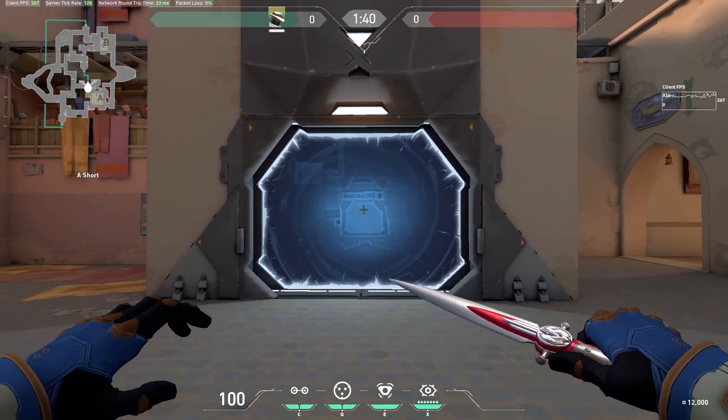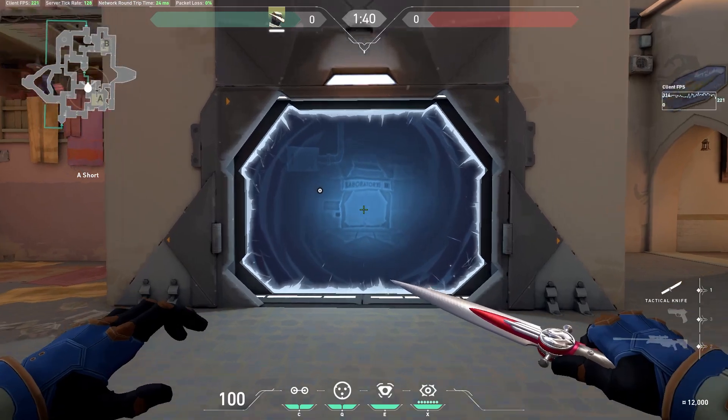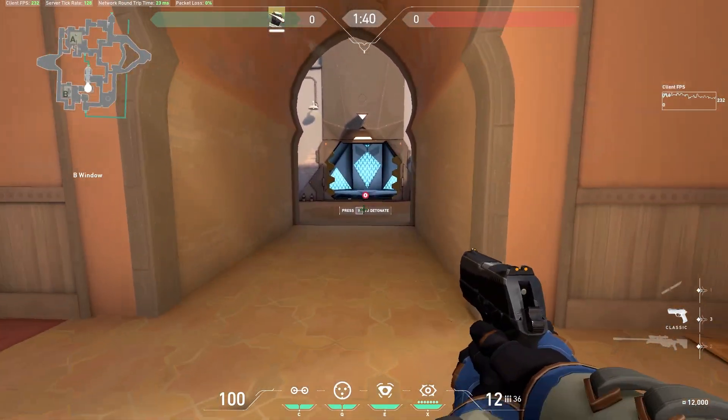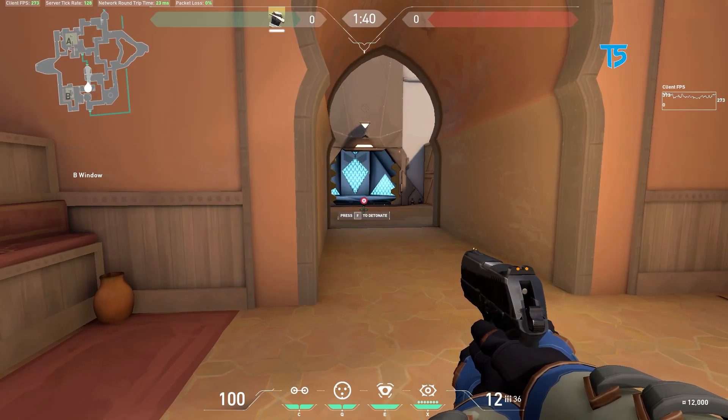One last thing on Bind: if you stand on the top of the stairs here and aim just above where it says 'laboratory', your trap will land right before the door on the other side of the teleporter. This will hold the door open indefinitely until you activate the trap. Once the trap is activated, the door will shut. Let me know in the comments if you find any good use for something like this.